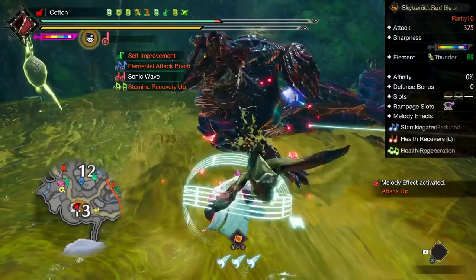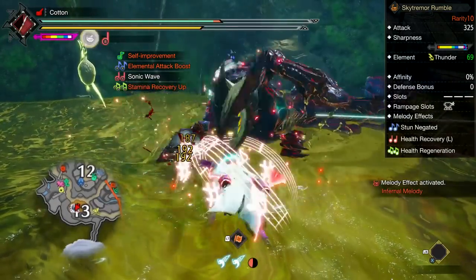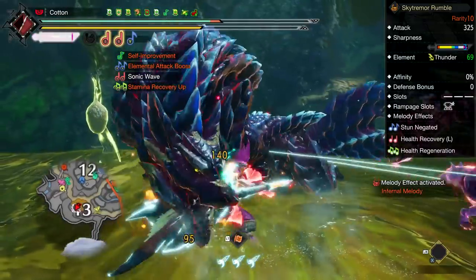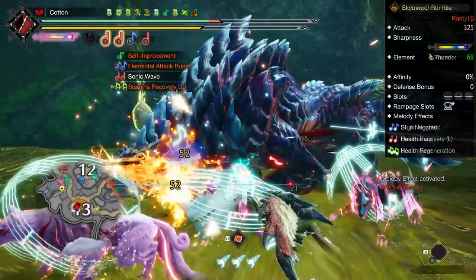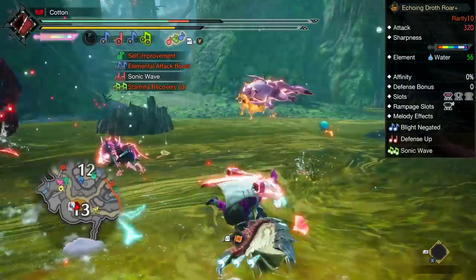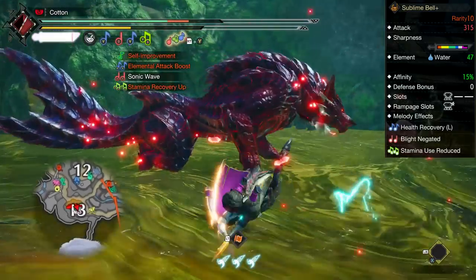For thunder, we are using the Narwa Hunting Horn, as it is just the strongest thunder one available. It requires one Handicraft to reach purple sharpness, letting us achieve the same goals. It also has two different healing songs to offset the drain of Dereliction, as well as the stun negation song as a bonus. For water, we are going to use the Royal Ludroth Horn, as it has the highest water element and also a 3-slot Rampage slot to fit the Elembane deco. The Mizutsune Horn isn't crazy far behind and has a healing song.